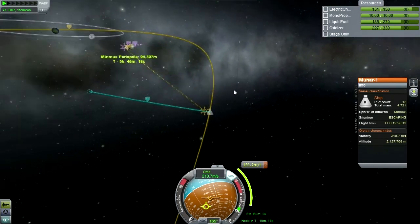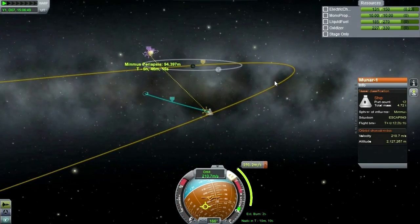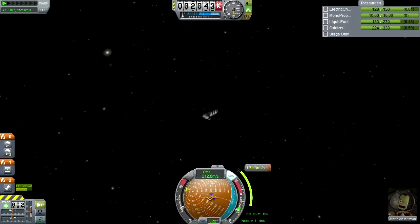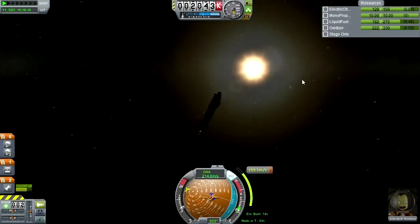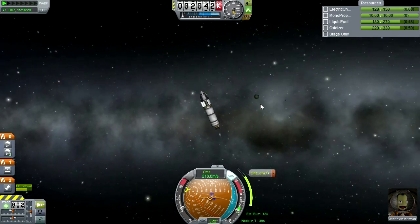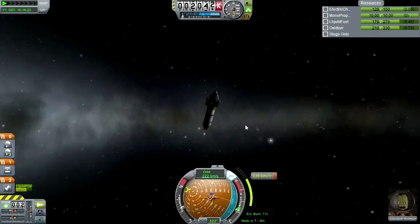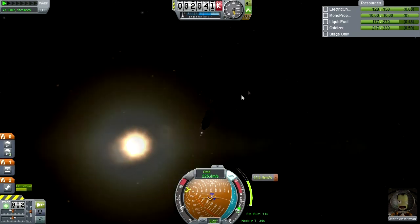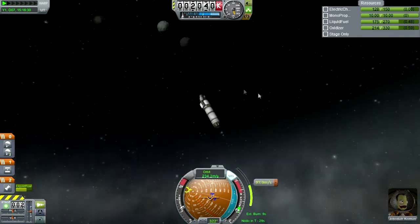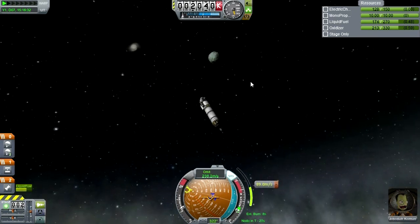Let's see if we can hit that. Let's get into Minmus orbit. I hope I don't strand Jeb somehow. Here it is. And where's Minmus? That's Kerbin and the Moon, isn't it? Where's Minmus? I can't really see it right now. Oh, there it is - we are approaching it at a weird angle.